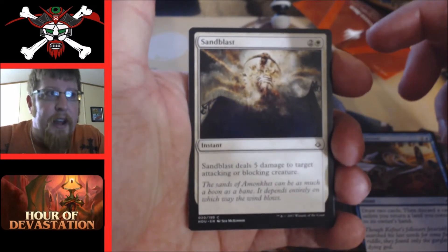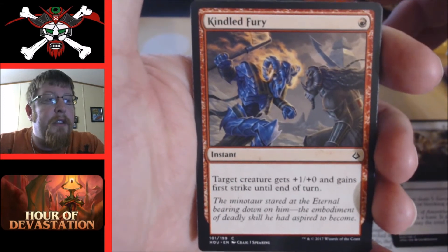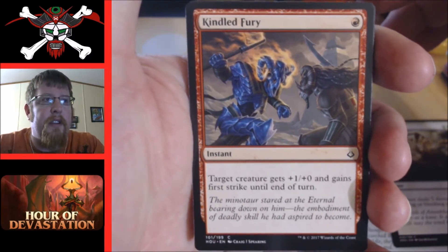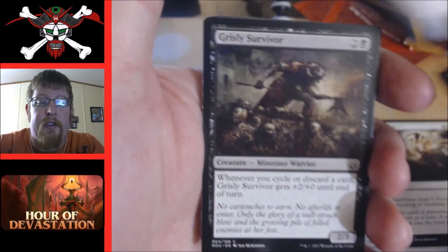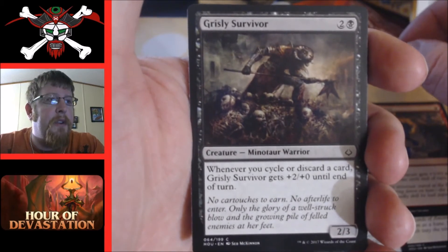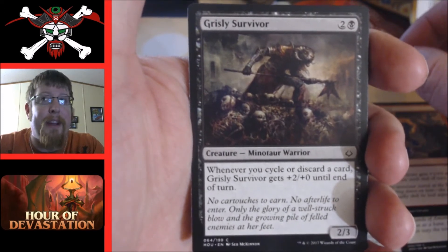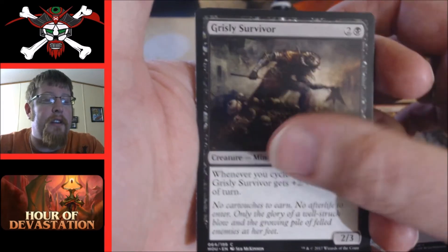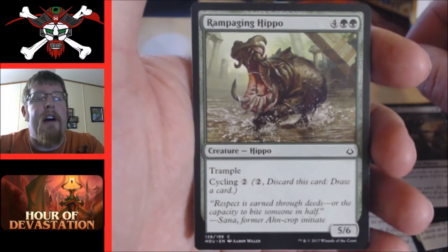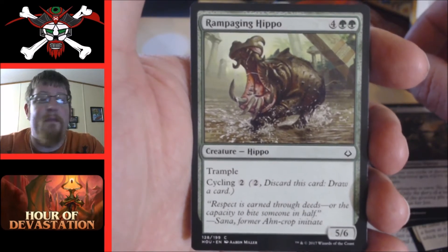Kindled Fury — a one-drop, target creature gets plus one plus zero and gains first strike until end of turn. Not a bad card, could be used as a type of removal. Grizzly Survivor — two and a black, when you cycle or discard a card it gets plus two plus zero until end of turn. Not bad if you have cycling synergy. Rampaging Hippo — a big six-cost but has trample and cycling; in sealed I'd play it all day.